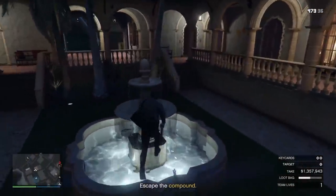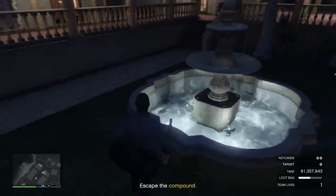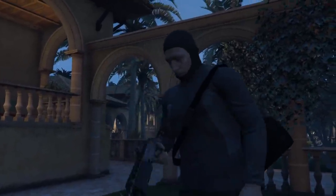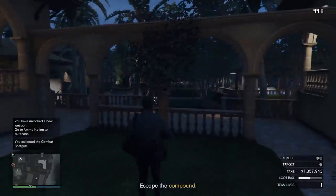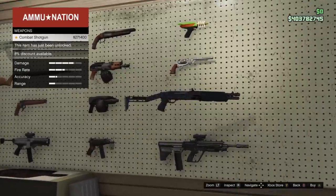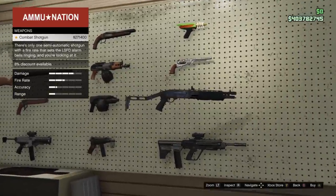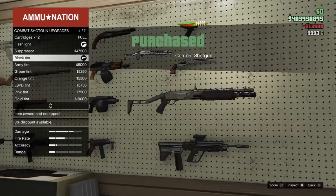The best way to get the shotgun is to use the guard outfit so you can roam around the compound without worrying about being spotted. You'll still have to worry about the red cone detection, but when I tried to find the shotgun I literally killed everyone inside the compound because I was doing it stealthily, so it's really not ideal. After you do unlock it, you're going to have to go purchase it — it costs about $300,000, so it's kind of pricey. But that's it for unlocking the shotgun.